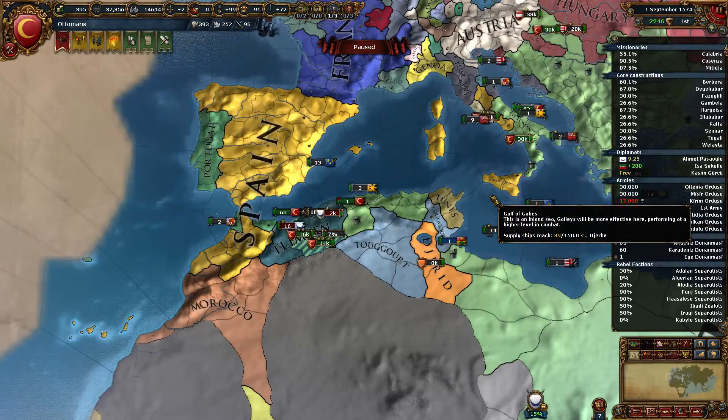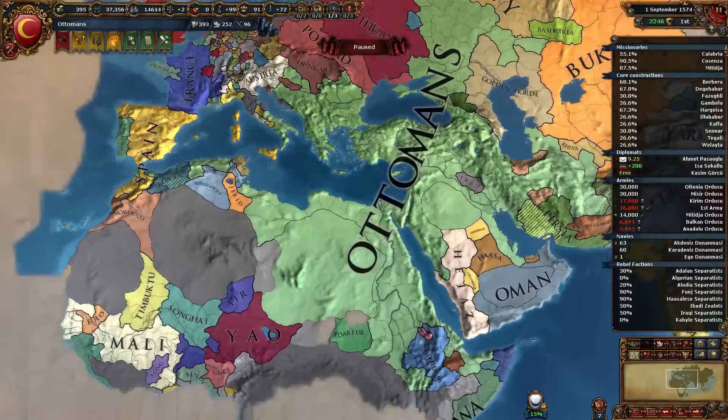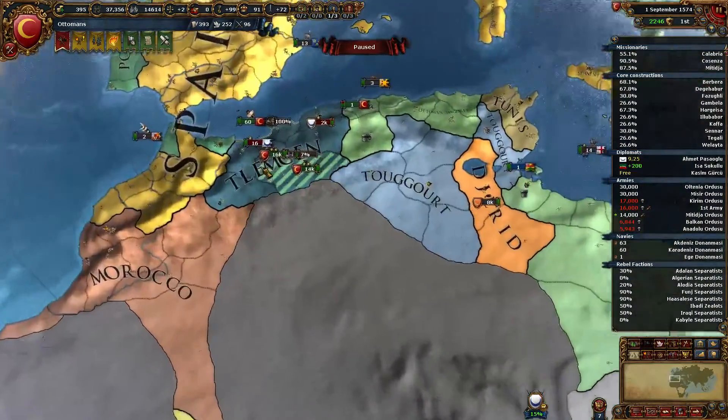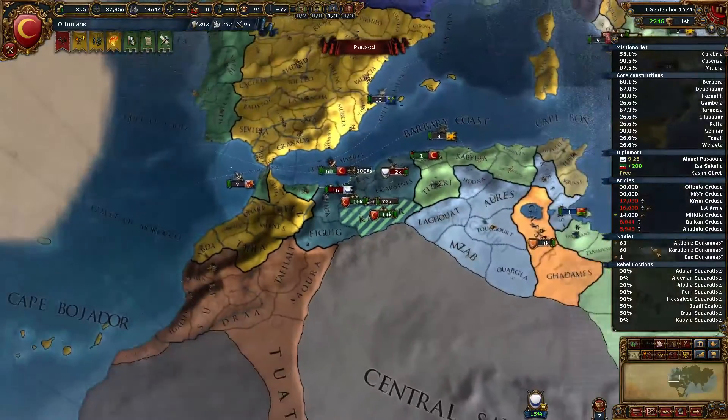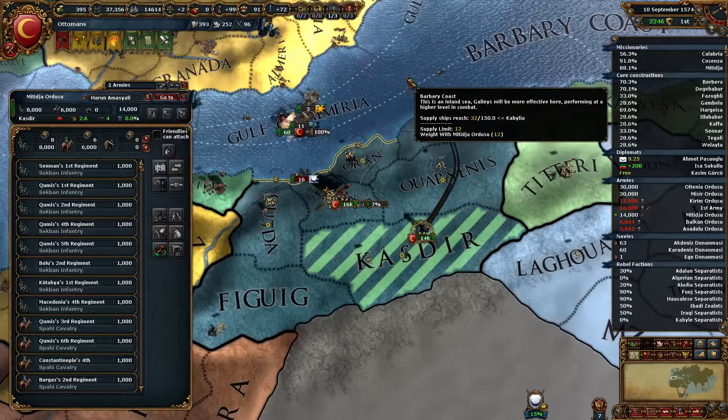Hello and welcome. My name is Ahura and this is my let's play series of Europa Universalis IV where we are playing as the Ottomans. As you can see, we are getting big. Last episode we ate Kaffa down here and we started a war in Clemson, which I plan to feed most of to my vassal, but first we have to win the war, so let's go and do that.